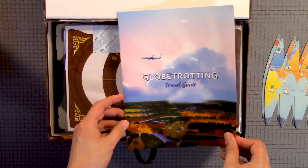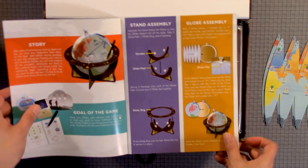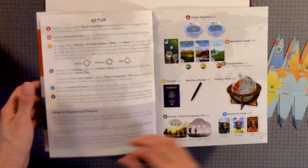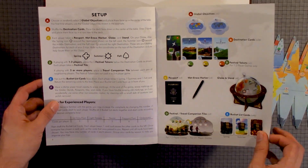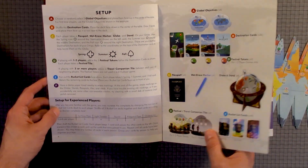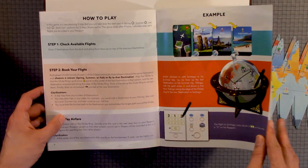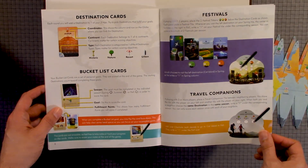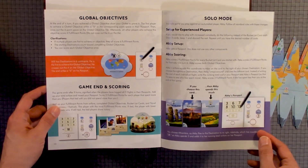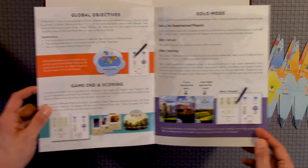Here we have the Globetrotting Travel Guide, covering: Story, Goal of the Game, Setup, Setup for experienced players, How to Play, Example, Destination cards, Bucket List cards, Festivals, Travel Companion, Global Objectives, Game End and Scoring, and Solo mode.